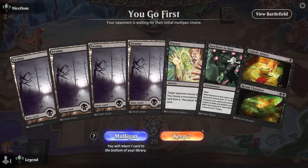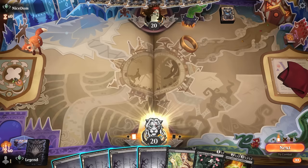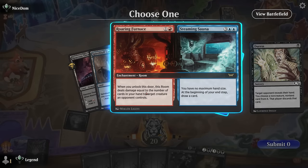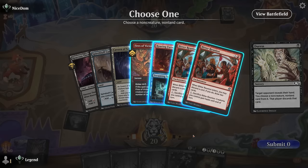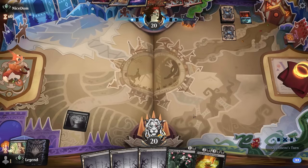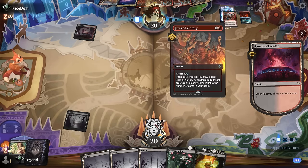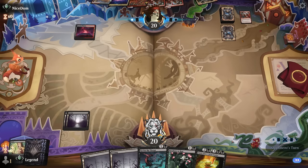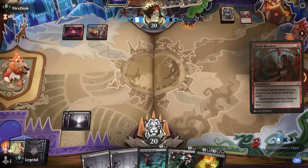On to game two. We're on the play with a keepable hand — removal into Nowhere to Run and then Annex to draw cards. Facing some sort of Grixis control deck. Bitter Reunion could also point towards a reanimator combo deck. None of these really stop our demon plan. Furnace, a Steaming Sauna, can eventually draw a lot of cards and could do the most damage, so I'll take that. Fires of Victory is also very similar, so we probably won't be needing our spot removal, but Annex is one of our better cards here.